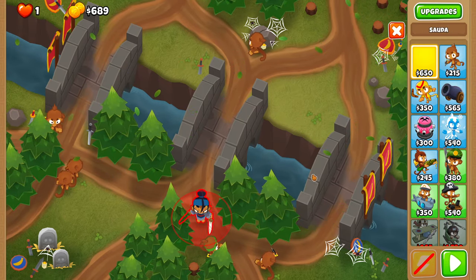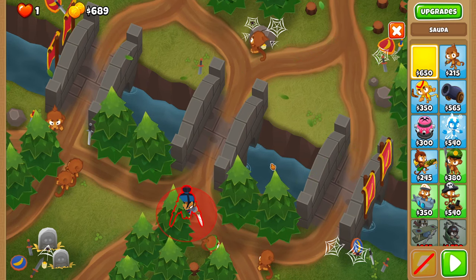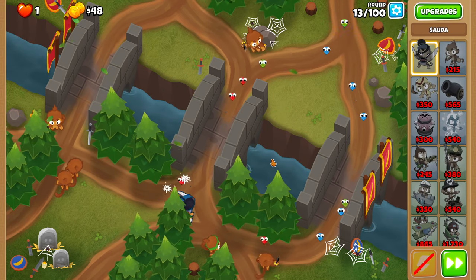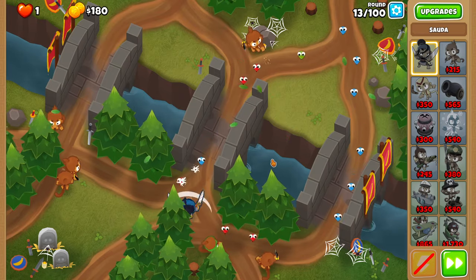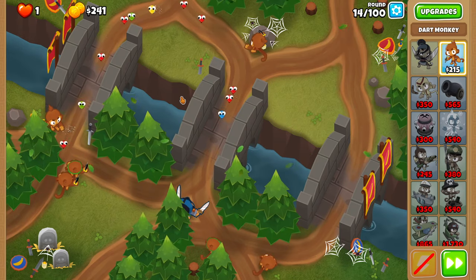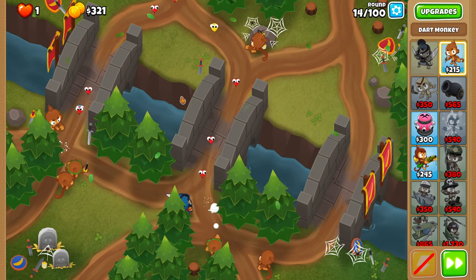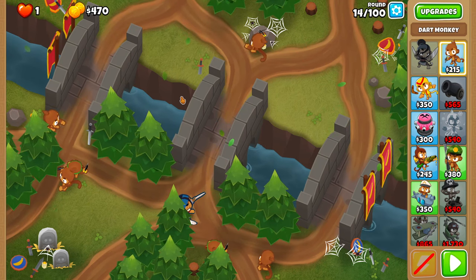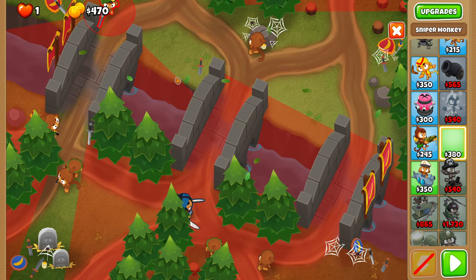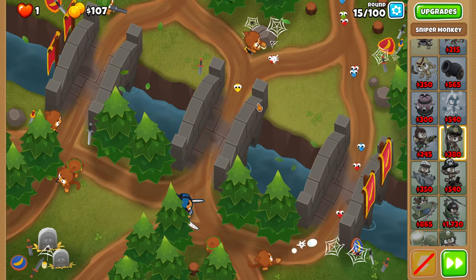After round 12, we're going to place Sada right over here, as bottom right as possible. For round 14, we're going to upgrade the first dart monkey we placed to a 010 quick shots. Yes, this is needed to beat the round. We're going to be getting triple shots later anyway, so why not? And then before round 15, place a sniper just somewhere in this corner so it can still see the entire bit of the left track, and set it to strong. That's very important.